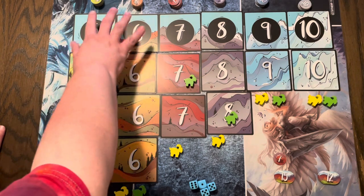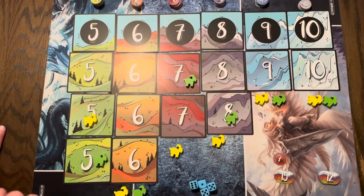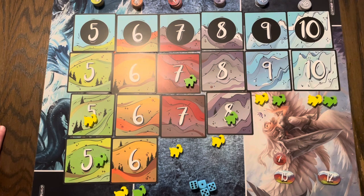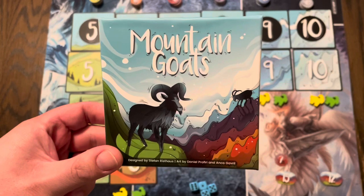As you can see, 5 and 6 have the most scoring tokens, while 9 and 10 get a little more scarce on points. Once three spaces are empty or all bonus tokens are used up, the player with the most points wins. That is simple, easy, and a great way to start off a game night — Mountain Goats by BoardGameTables.com.